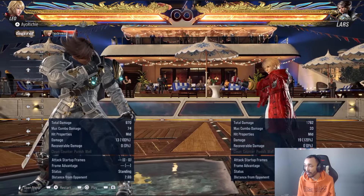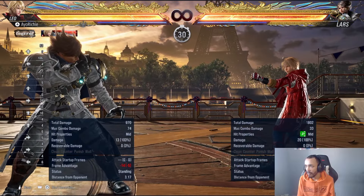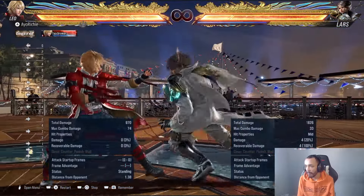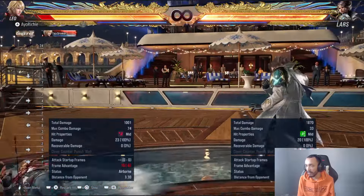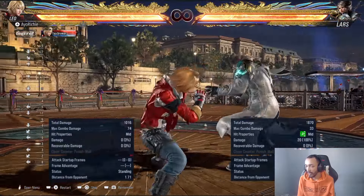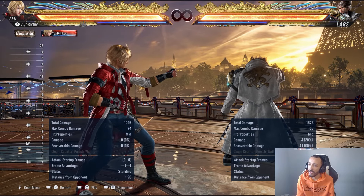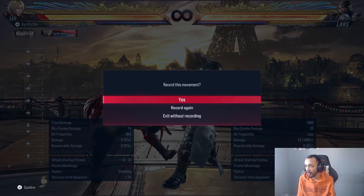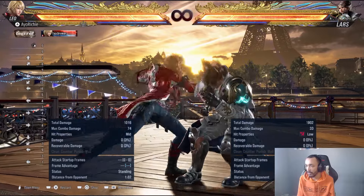Generally against Lars, you want to step right to avoid ff1+2. Where you can, do sidestep blocks — as you can see it whiffs there pretty easily. You're not going to step it every single time, and obviously it can realign as well because it's a dash input. Just be careful with how you punish this. Sidestep block and stay solid against Lars. Be patient — his lows are good but they're kind of seeable sometimes. Not down-back four, but like a really slow heel sweep, which is quite common — you'll be able to get a last-frame block and get your punish.